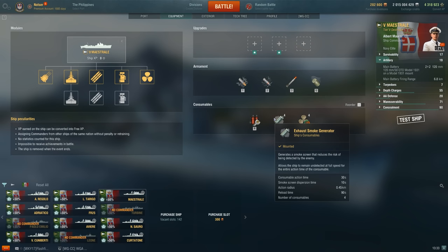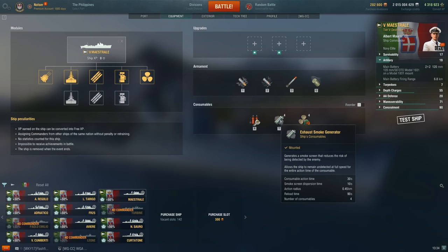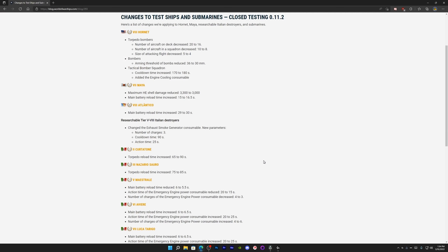The five-second reduction to consumable action time means vision reduction won't last as long. But the one fewer charge is honestly the bigger deal — going from four to three is a 25% reduction and really limits your aggressiveness. You could take Superintendent to compensate. The Italian DD line is completely different and really needs to be experienced firsthand.